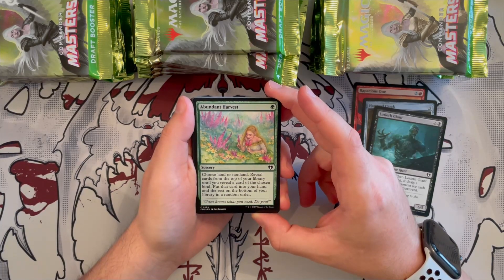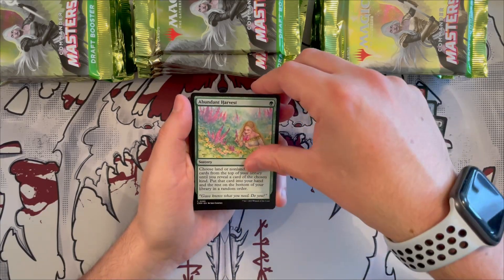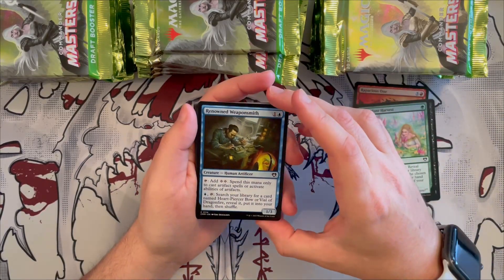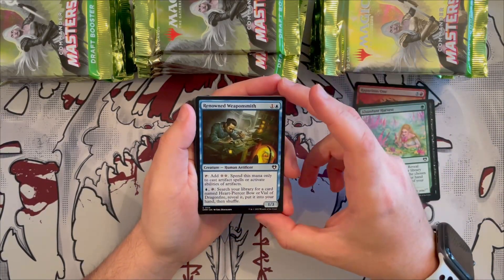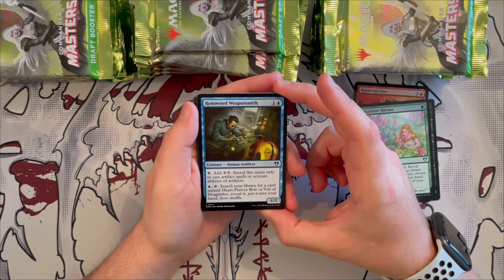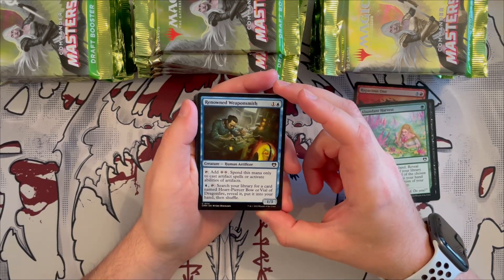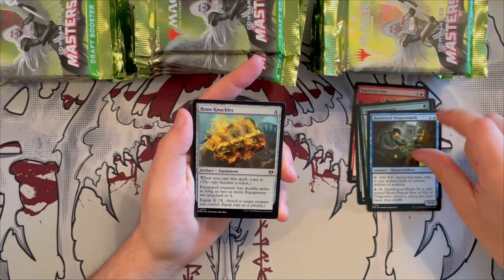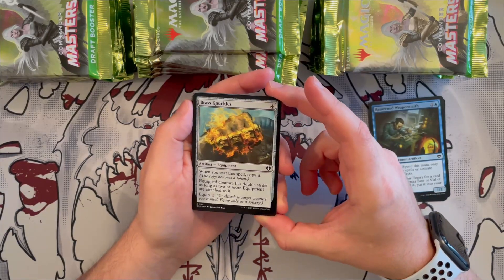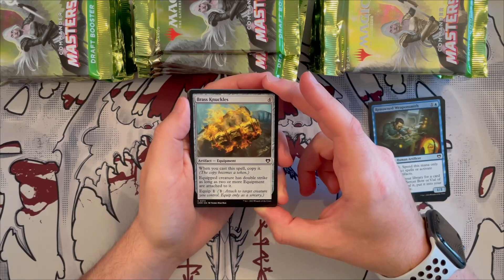A Lot Less Giants is a 6/5 giant that costs seven with undergrowth — when it enters the battlefield it deals damage to target opponent equal to the number of creature cards in your graveyard, so good for reanimator. Abundant Harvest is a sorcery — choose land or non-land, reveal cards from the top of your library until you reveal a card of the chosen kind, put it in your hand and the rest on the bottom. Good for ramping. Renowned Weaponsmith lets you tap to add two generic mana to cast artifact spells, or search your library for Heart-Piercer Bow or Vial — mostly for the artifact deck.